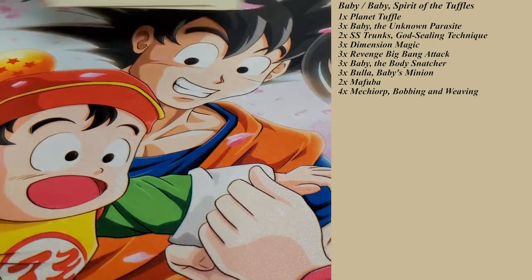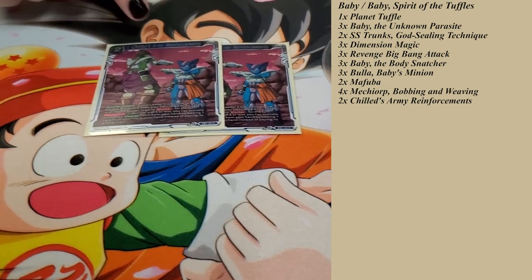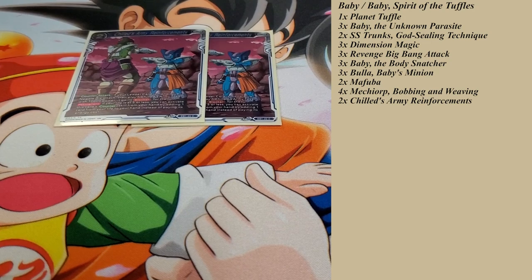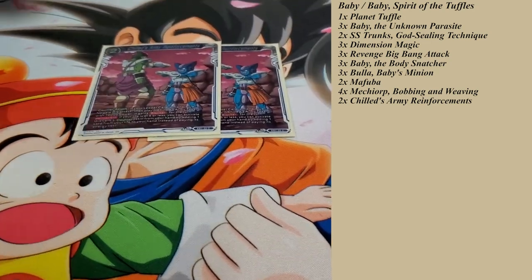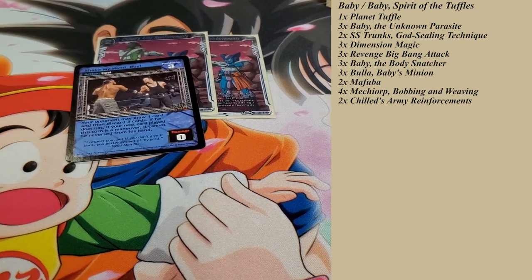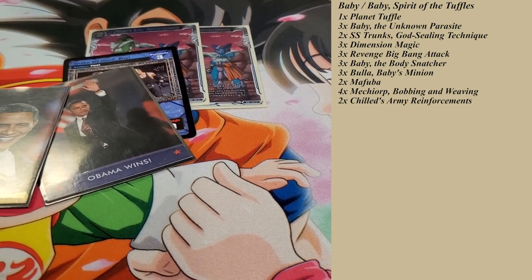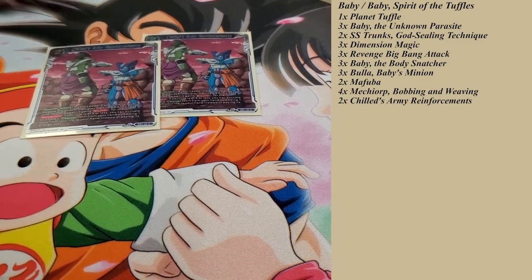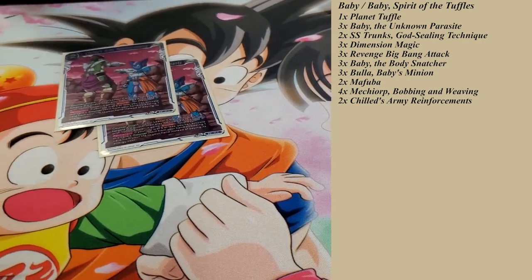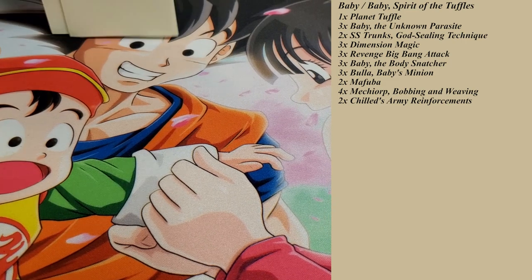A new card to the deck that's been fantastic all night: Chilled's Army Reinforcements. It's a two-drop counter — it does not reduce because it's a specified two-cost, so you're paying two if you hard cast it. But if your life is at five or less, you can just strike a life and play this card for free, and it negates the attack. Then you get to play a Chilled's Army token that's 10k with Blocker. I only run it as a two-of because I don't ever really want to pay two energy for it. This is best played when you're at five life — it puts you in Awakening range and basically shuts down whatever turn, because most of the time your opponent's not going to have more than three attacks on the turn you have five life.